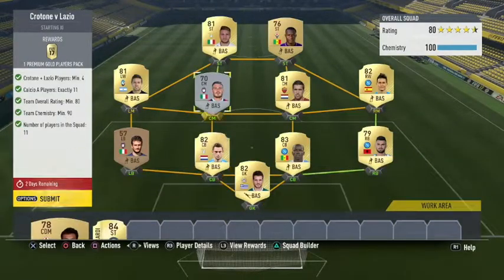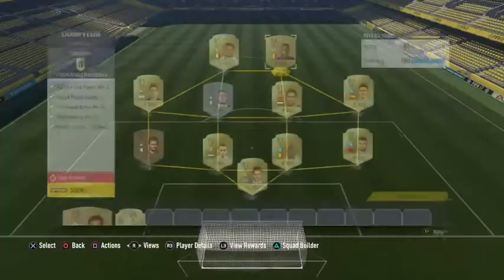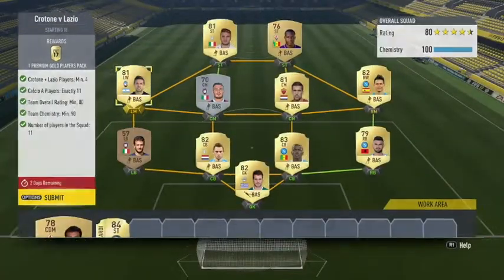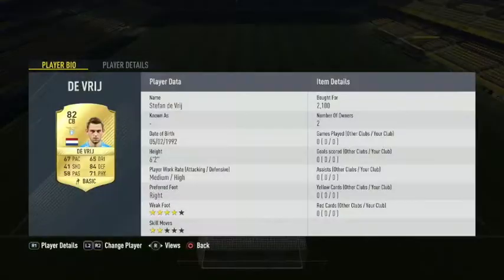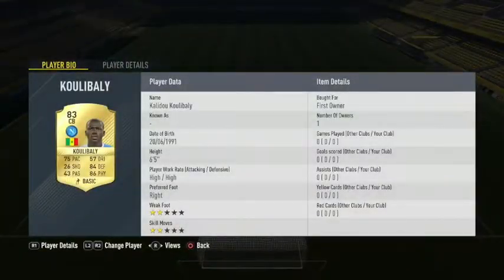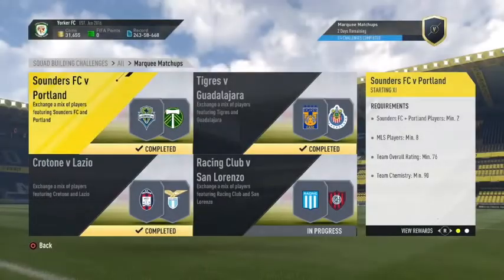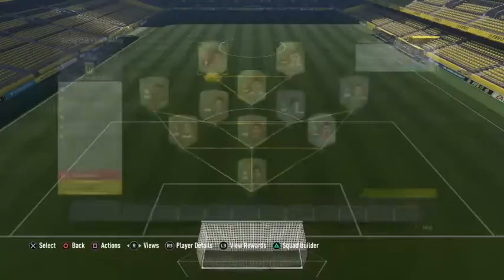Now we're going to do the last Markian Matchup challenge. I've spent around 20,000 coins, and I did have lots of players in my club already. I haven't packed anything hugely expensive — there is an 85-rated player I think is going for 7k so I will sell him.